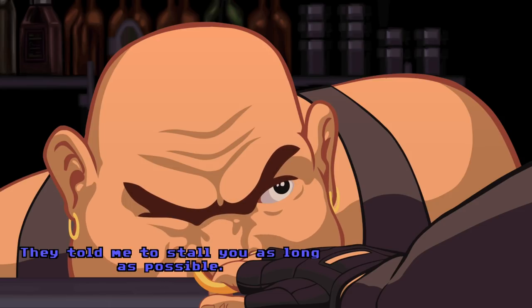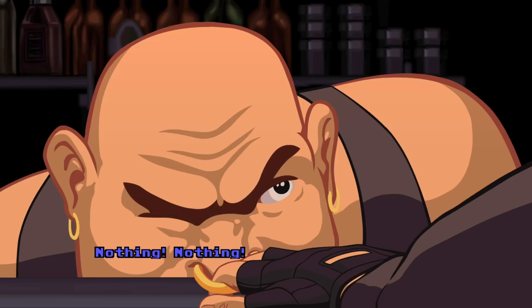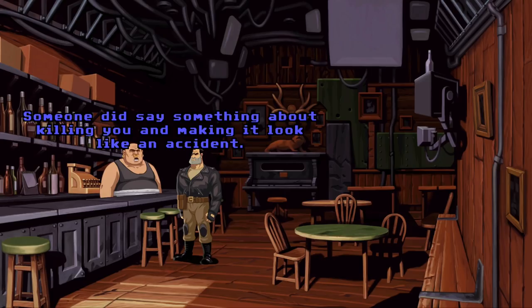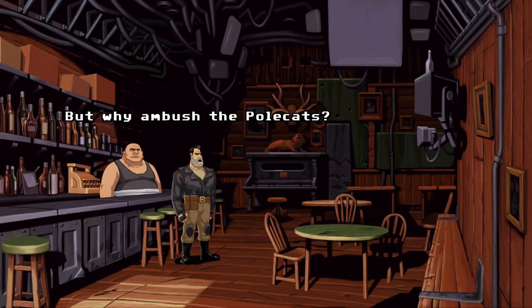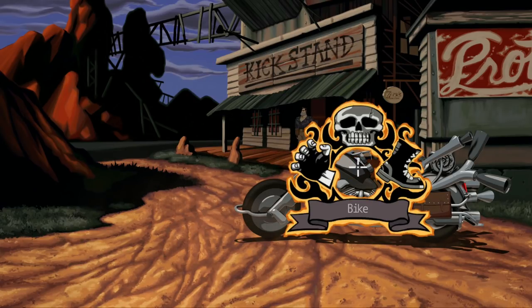After the intimidation, the bartender gives up information: "I overheard them say something about an ambush up the road." Ben presses for more but gets nothing else. Then the bartender surrenders the keys. He also mentions: "Someone did say something about killing you and making it look like an accident" — just a little detail. Ben decides he'd better get moving. Let's cruise — got the keys, get on the bike, cruise down the street, everything's gonna be lovely.